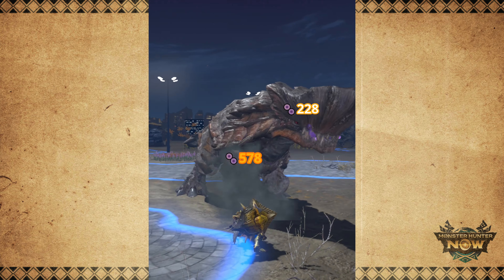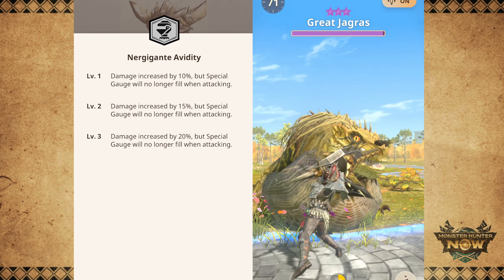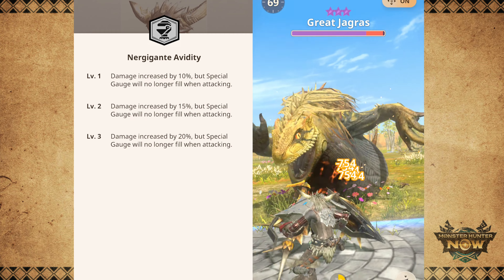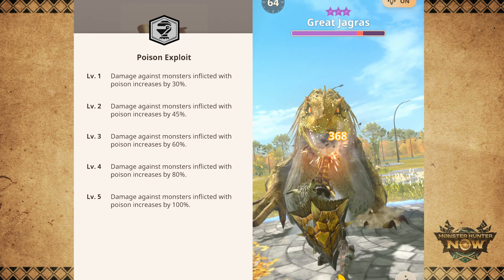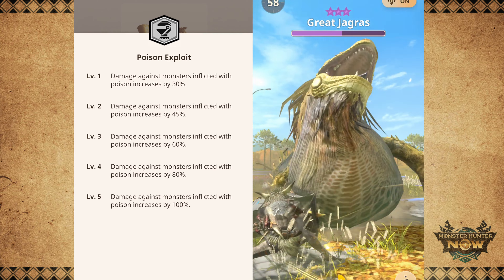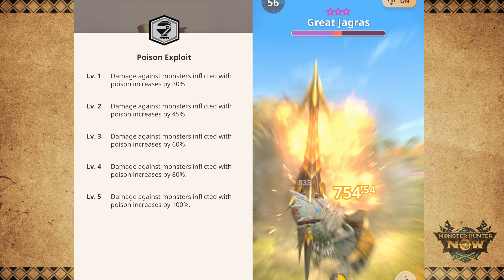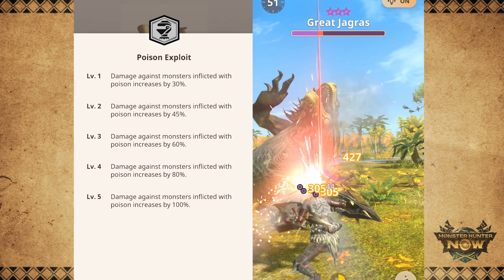Just take a look at these damage numbers. Before we get into the build, we have to understand that these two skills may greatly increase our damage, but they're not exactly the easiest skills to work with. Ner Gigante's skill gives you a constant damage buff, but at the cost of losing your special move. Goldrathian's skill Poison Exploit greatly increases your damage, but you have to poison the monster first, and technically the buff only lasts for 11 seconds. That's a pretty short amount of time, so there are a bunch of limitations you have to deal with to get the most out of these skills.